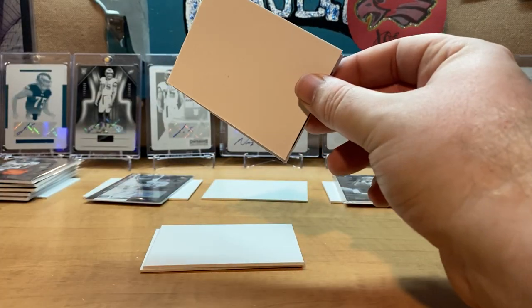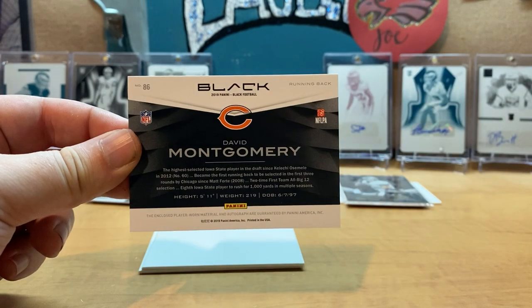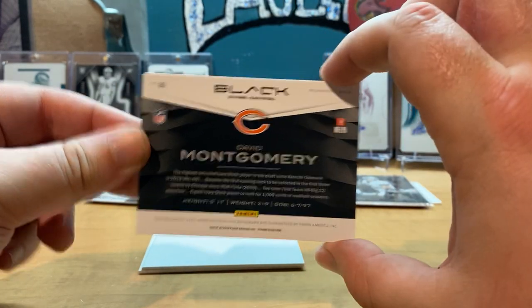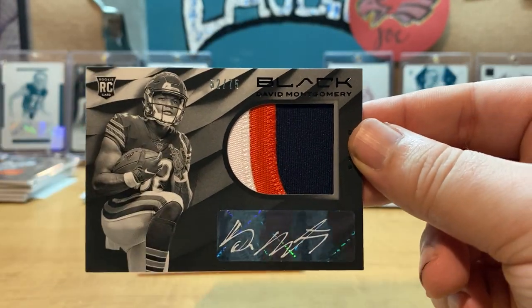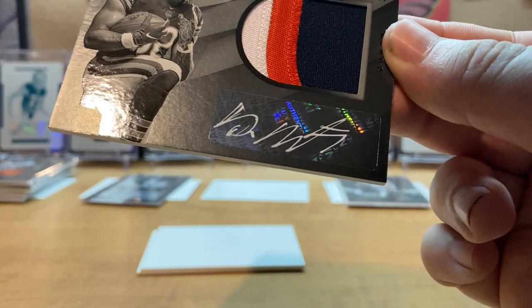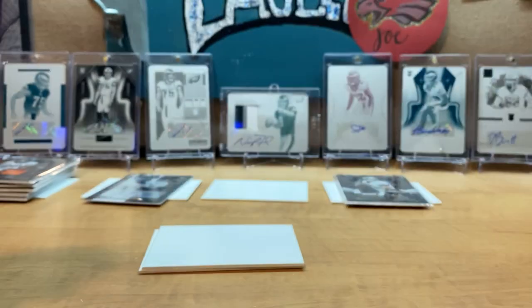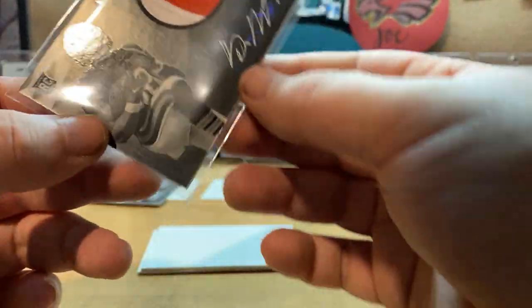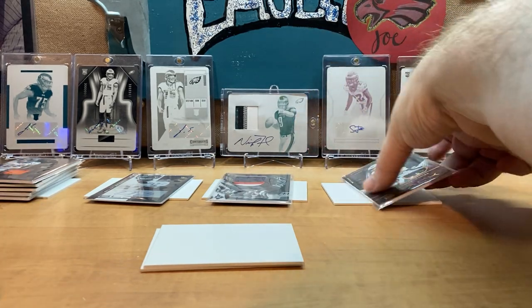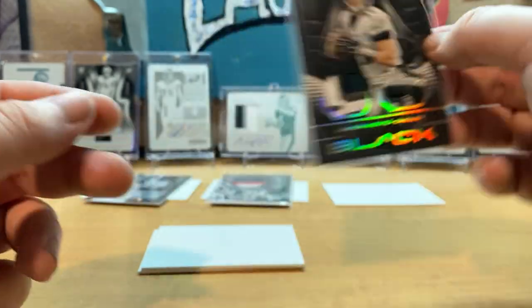The last one should be the RPA — running back, Bears: David Montgomery. He might have a future with the Bears, he had some great games. That's a sick patch as well — three color, 52 of 75, David Montgomery. I have two redemptions I'm still waiting to come in. That Wentz card is a hit and a half right there.